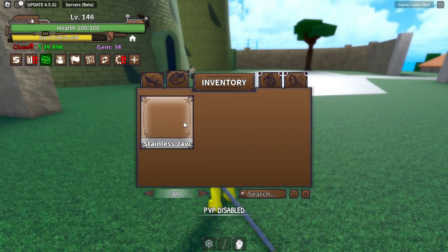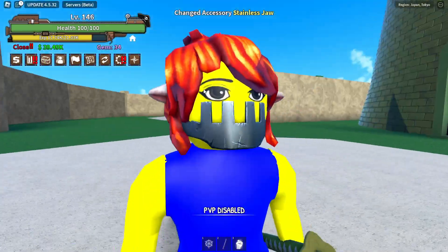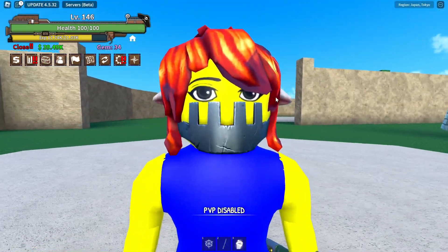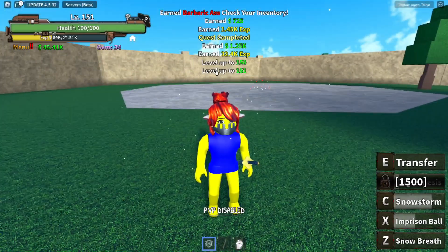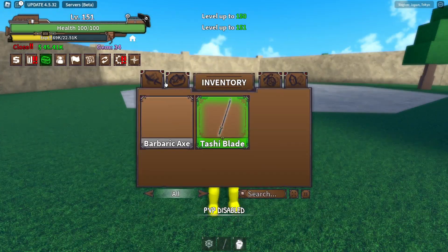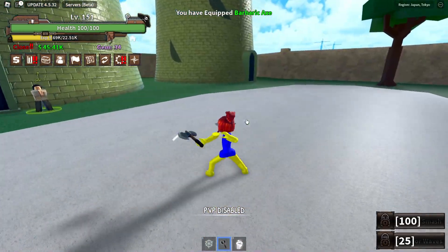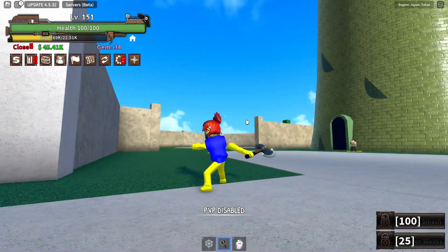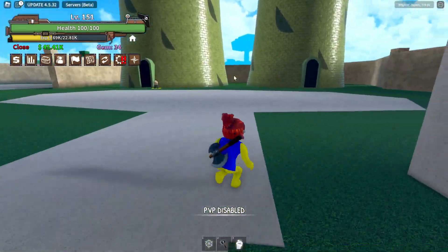We got something — the Stainless Jaw! This is an accessory that reduces sword damage. We're gonna equip that — we look even more stupid, perfect. We got him! And we got something else — the Barbaric Axe! I think this one is gonna be better than the sword we already had. We're gonna be ending the episode here — if you enjoyed this video make sure to hit that like button and subscribe.